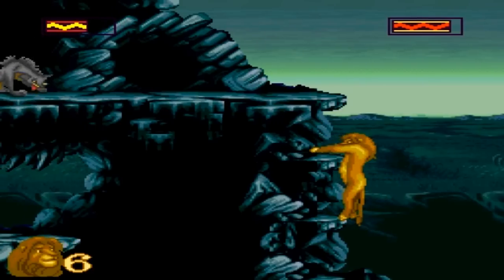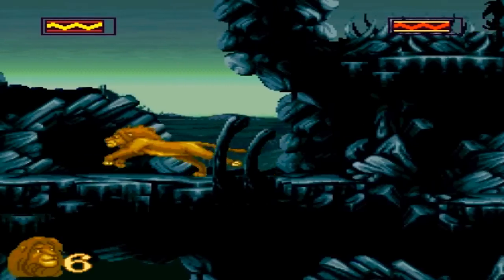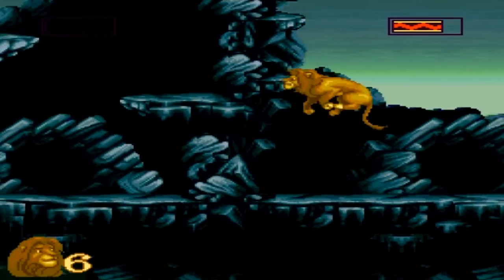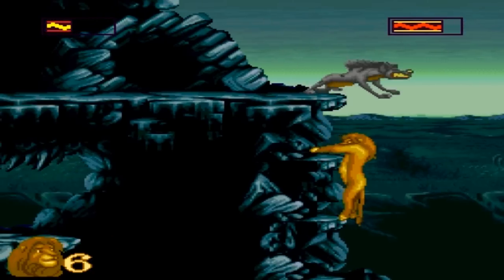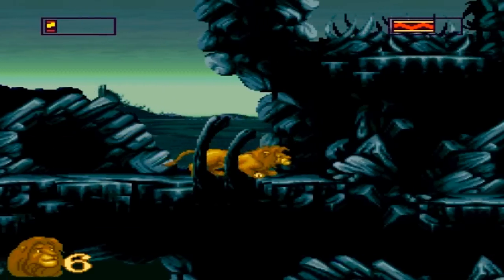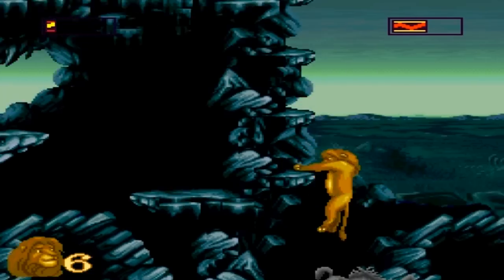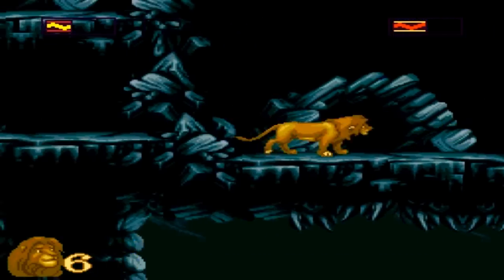This hyena is a pain because it realizes you're here while you're on the ledge, and then it doesn't want to move away from the edge, so you have to get yourself hit. It's a really annoying enemy placement — probably the worst in the game. I'm just waiting for it to react, but it doesn't want to jump; it just wants to bite at me. I took a big chunk of health just for that one hyena — by far the worst hyena in this stage.